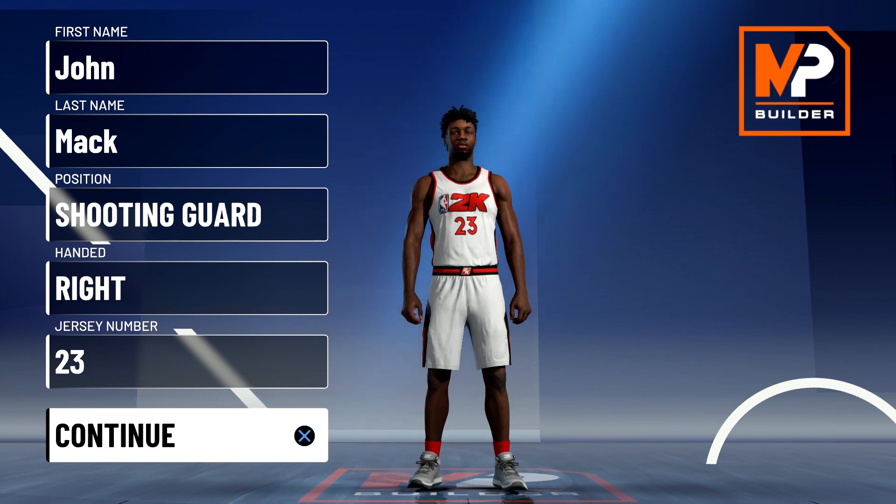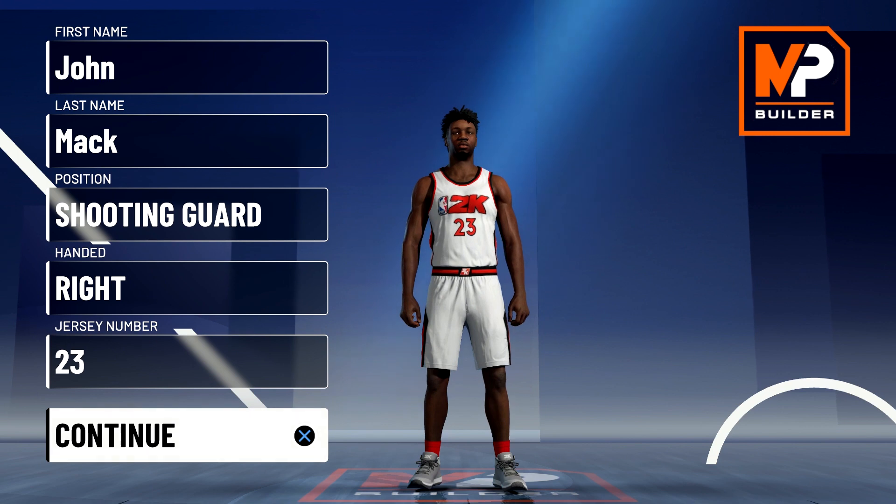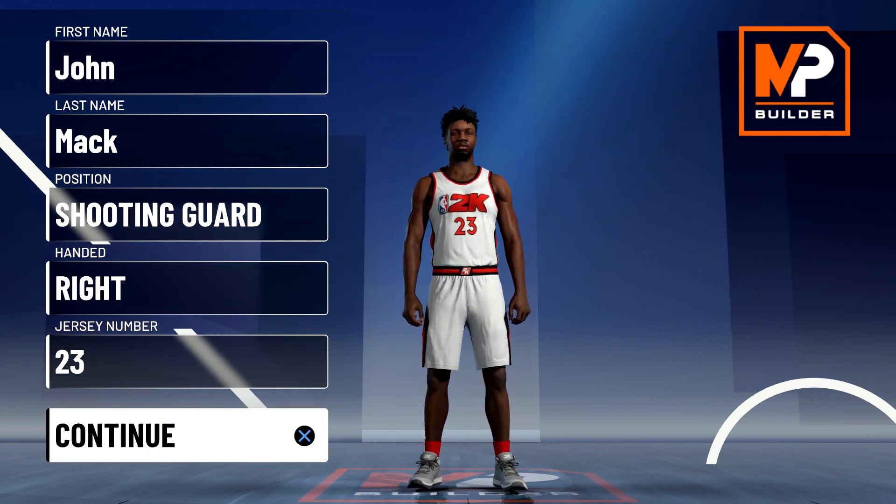What's going on everyone, this is Mac Roberts back again with another NBA 2K21 MyPlayer builder video. Today we're going to be taking a look at the best prime Michael Jordan build. I did young Mike already and you can check that out in the title card above. That build was definitely a blue and red, more defense and finishing oriented build.